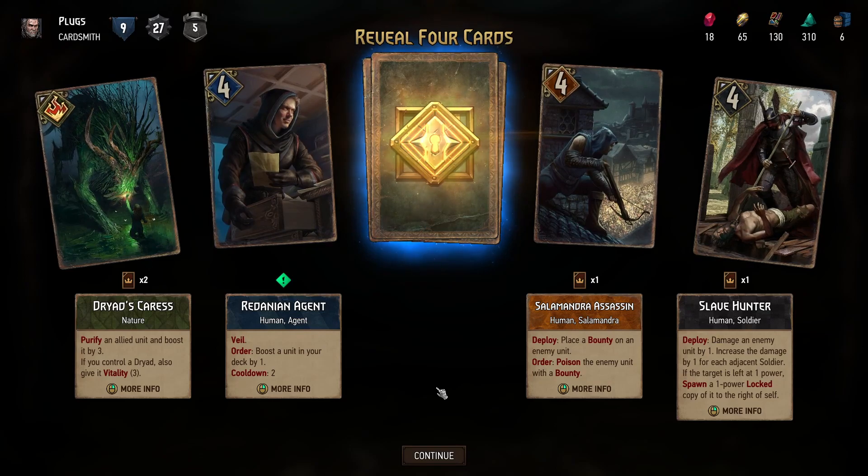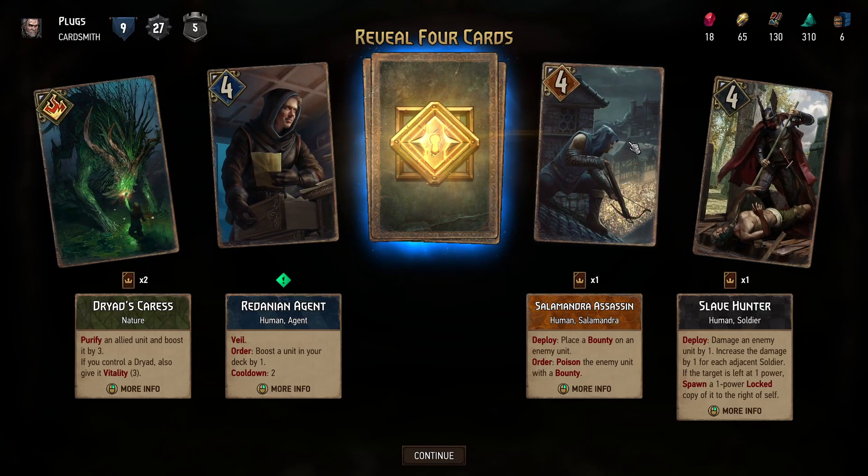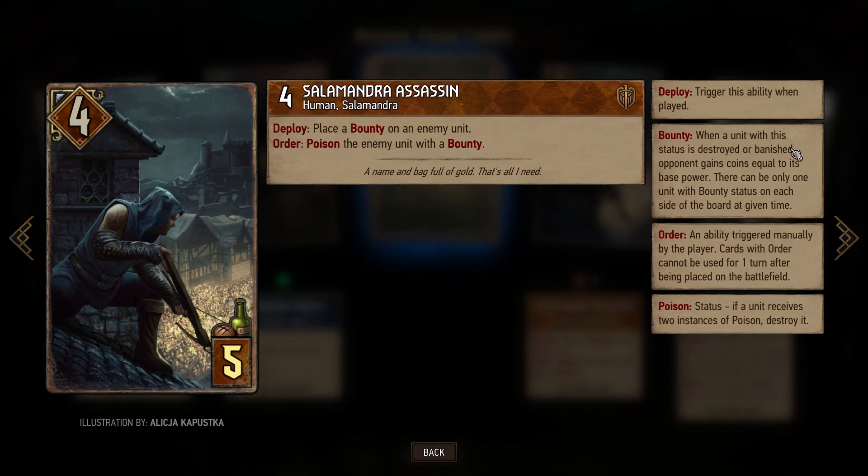Assassin: place a bounty on an enemy unit. Bounty on a unit with status — if it's destroyed or banished, the opponent gains coins equal to the base power. There can only be one unit with bounty status on each side of the board. Like Ygherm which has 15 base power and can be killed easily because it gets killed when it has no armor left — you'd probably have lots of people trying to put bounties on that.